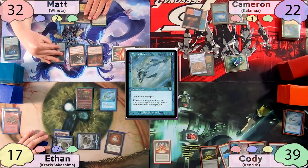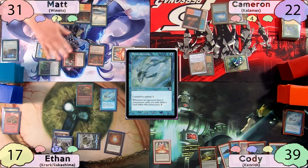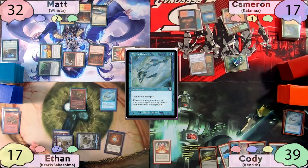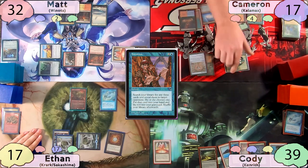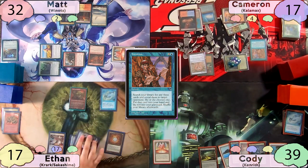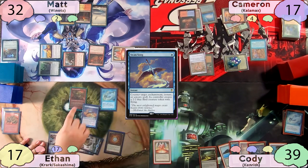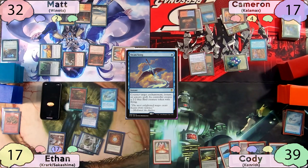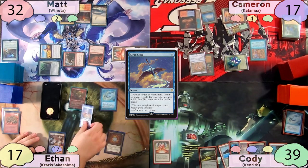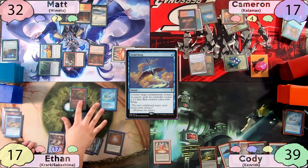Matt takes one to Mana Vault on his upkeep, moves to combat swinging five at Cameron, who takes it; Matt gains one life from Lifelink. Now on Matt's turn, Cameron can cast spells again. As Matt tries to pass, Cameron stops him on his end step to cast an Intuition. Kalamax triggers, copying it, and Ethan draws a card off his Remora. With both copies of Intuition on the stack, Ethan casts Swan Song targeting the original, flips a coin, wins the flip, makes a copy of Swan Song, and counters the second Intuition too. Cameron has no responses and receives two Bird tokens.